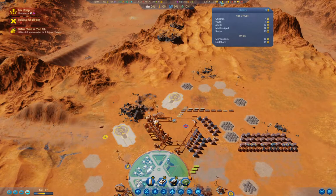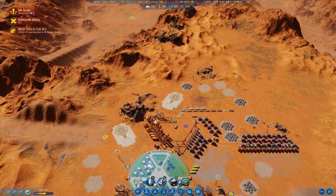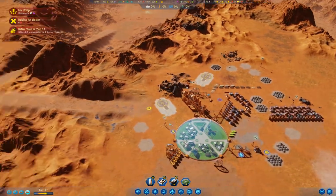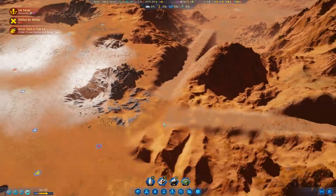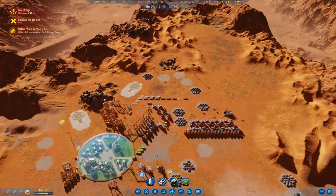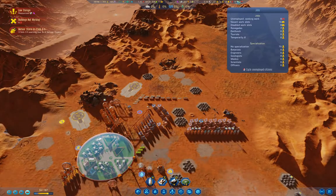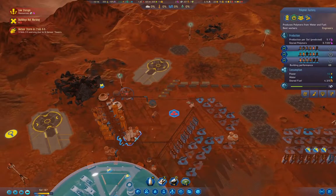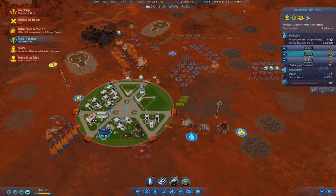Our initial colonists are cycling up into senior and that's going to be a problem. We need to keep the birth rate up so that we end up with maximal working-age population. We've got maximum in there, maximum in there, maximum in there — and oh, we had a suicide.